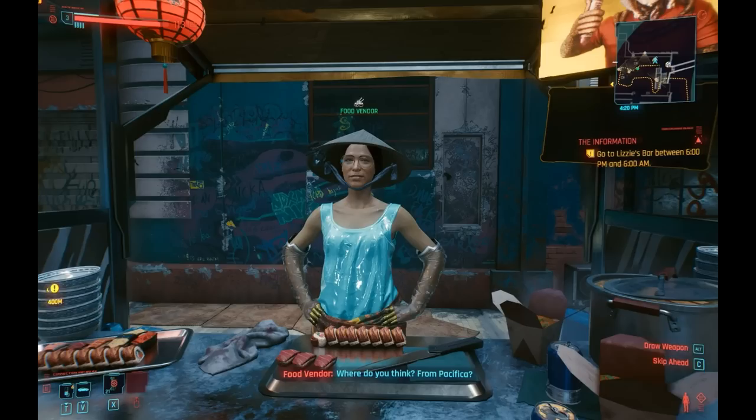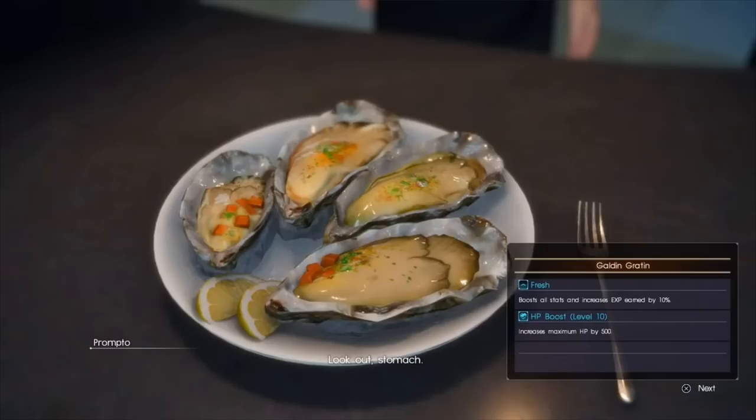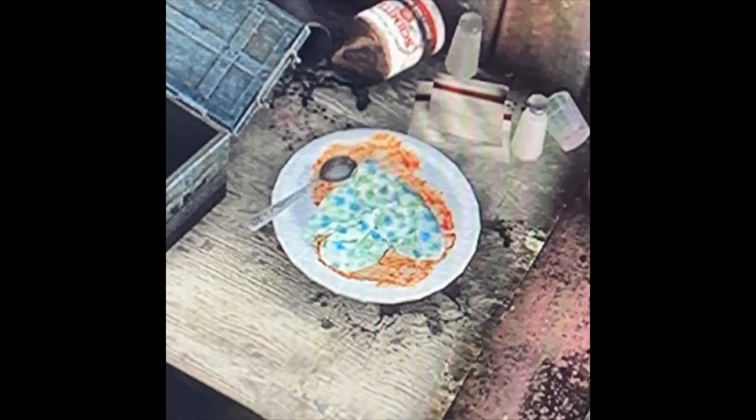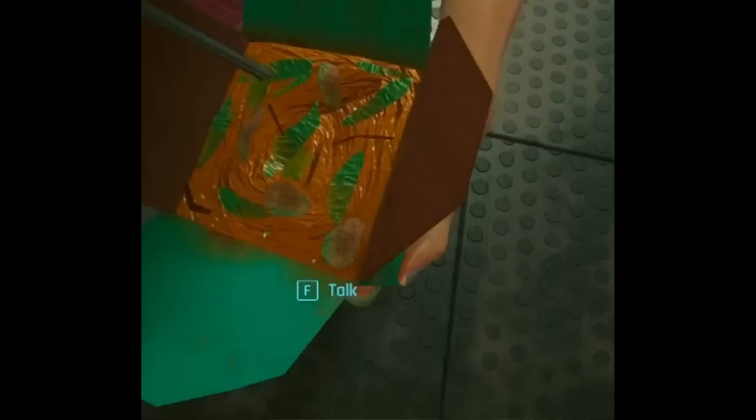This may be familiar — shrimp lady. But actually decent-looking sushi. Cold fish. More Final Fantasy XV — oysters, look out stomach. In Cyberpunk, we eat foil.